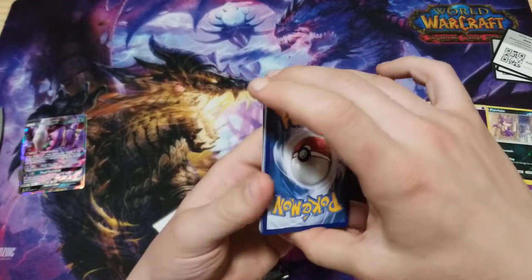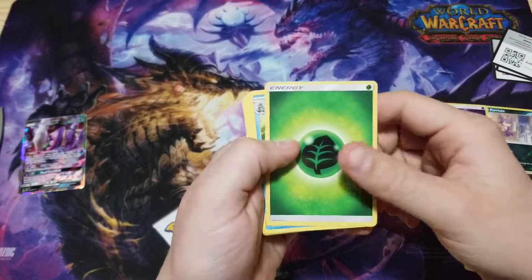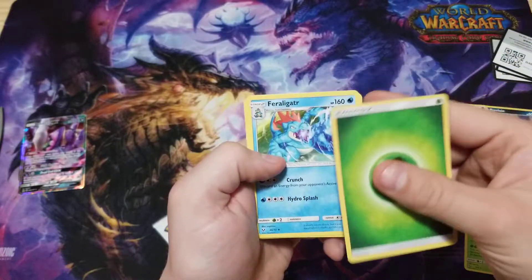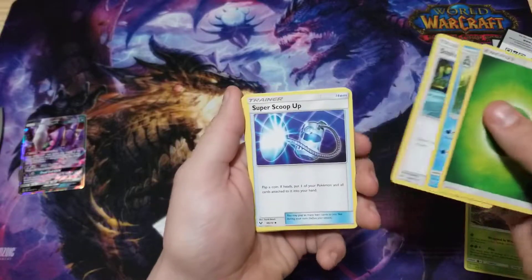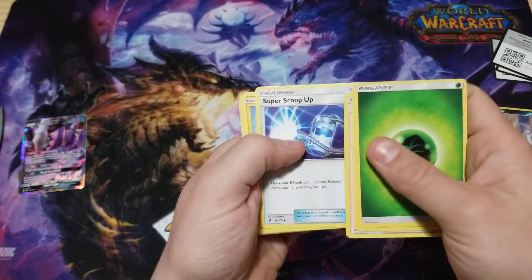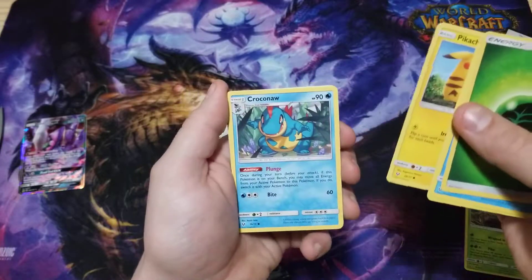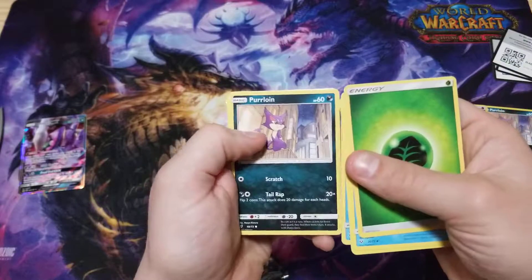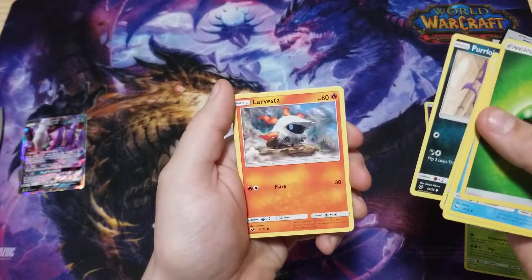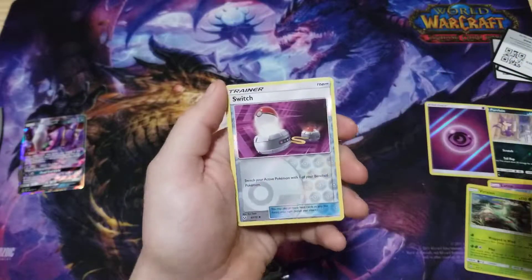Is it gonna be fighting? Nope. I do like the way these look though. Feraligatr again. Softboiled again, Softboiled again, Super Scoop Up, Pikachu rainbow, Croconaw — where's the Totodile at? Purrloin, Larvesta, Litten reverse.